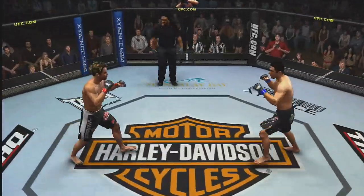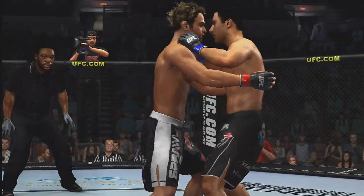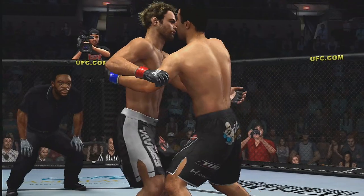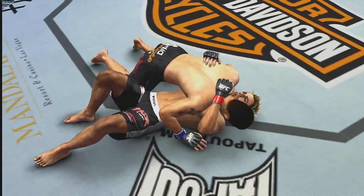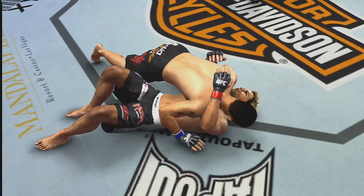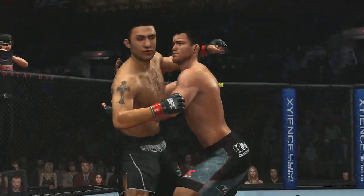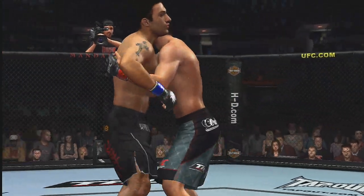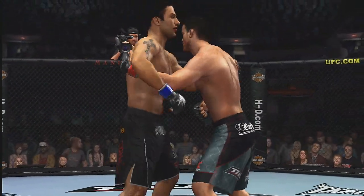On the other hand, if you're on the downside of a double underhook, your best bet might be to pummel your way out and clinch your opponent in an over-underhook. From there you'll have access to a full array of trips and throws, but be careful — so will the other guy. Judokas, for example, can really take advantage of the over-under because it provides the perfect platform for some truly spectacular throws.